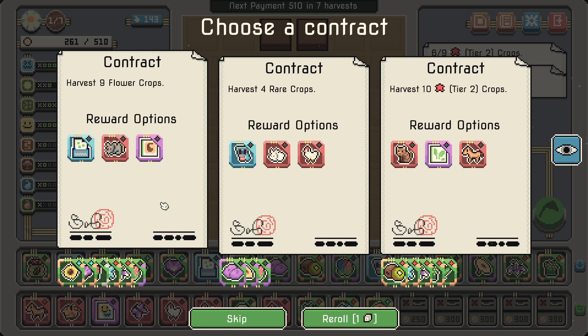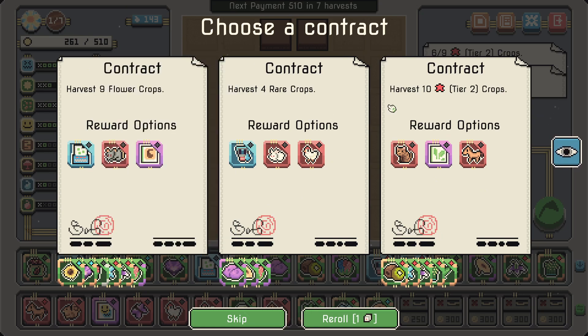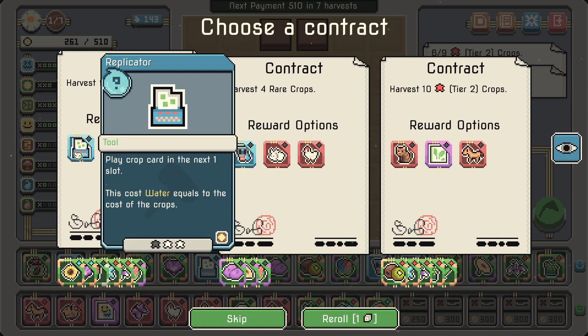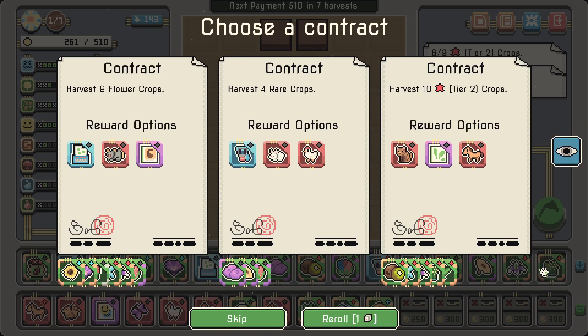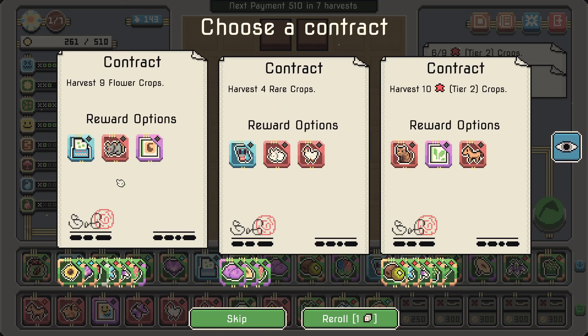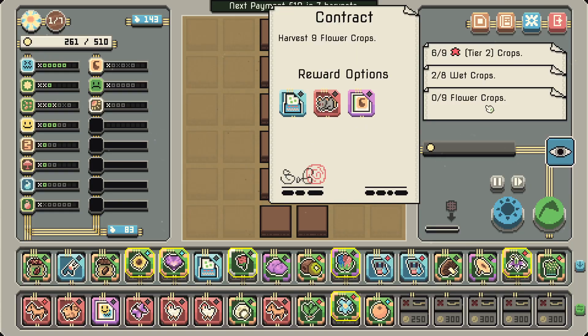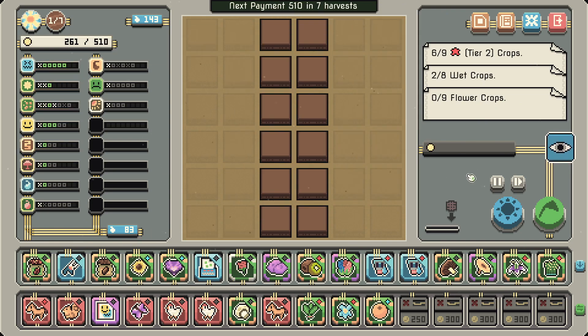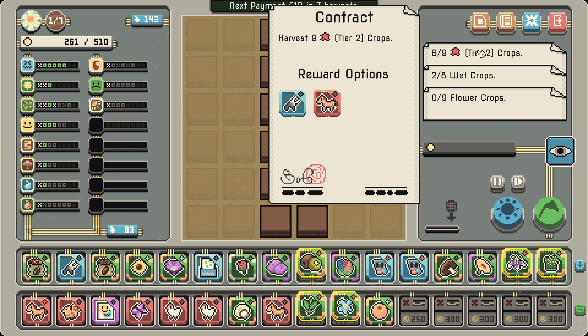A replicator — hmm, the replicator might be cute actually. Replicator is really good because we can put them together: two replicators! 'Harvest nine flower crops.' Now harvesting nine flower crops — we're going to harvest these two hyacinths.